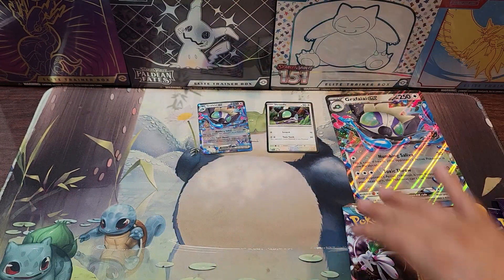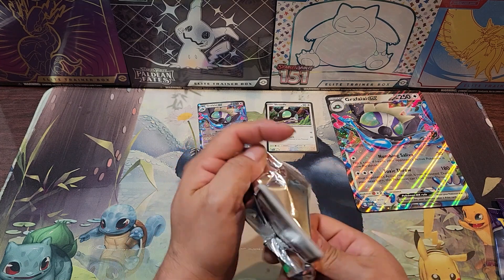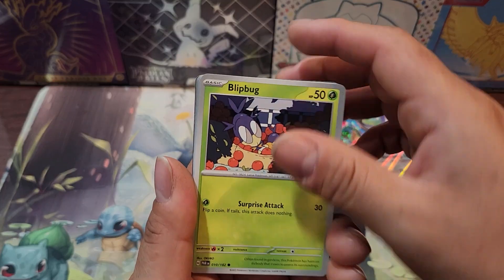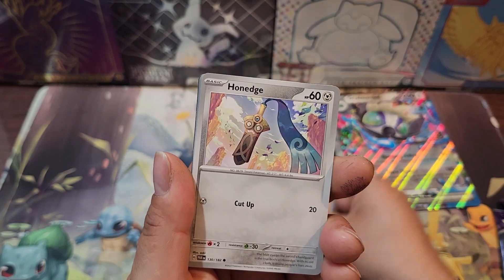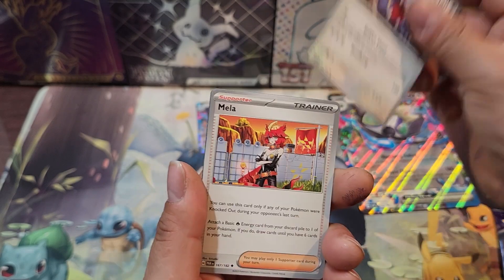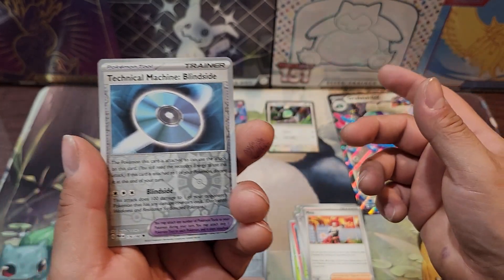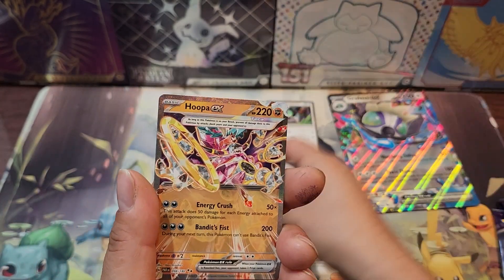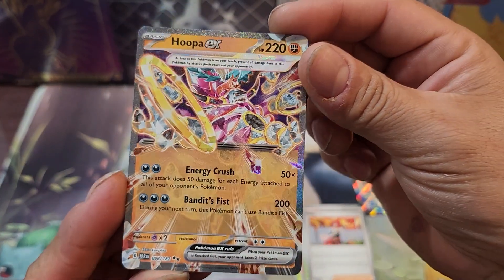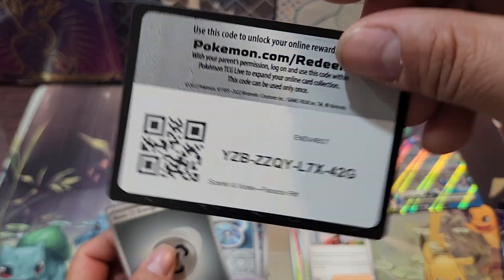Let's open the Paradox Rift. MSRP — not really sure entirely what the MSRP is for this box, but they're out there for 18 to 20 dollars. Was able to pick this up for 18. There's the Wugtrio, the TM Blindside, and the Munkidori ex. We got a double rare — all right, there's our first hit! And there's the code card.